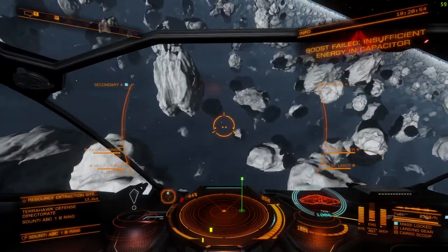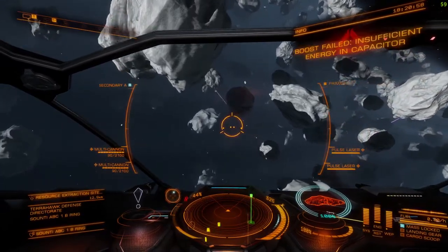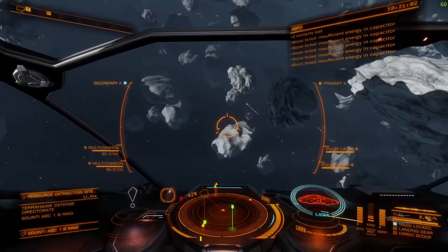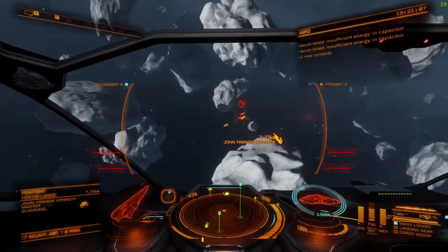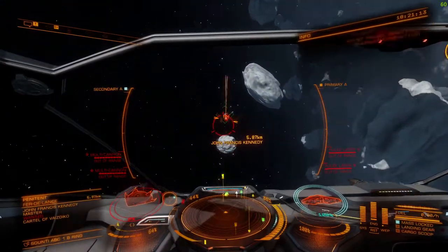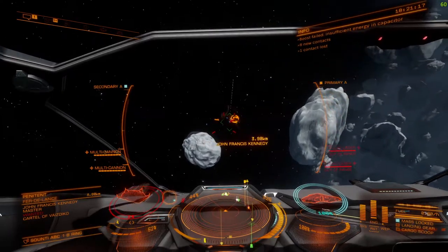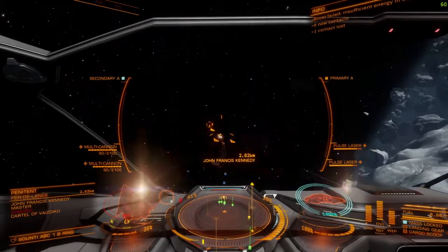Full pips to engines for boost. Looks like they're shooting that guy there — that's what we want to do. We need to get over there because we need to be in on the kill. There he is: Ferdinand Arts. We need to be there when he dies. We just need to get a couple of shots in.